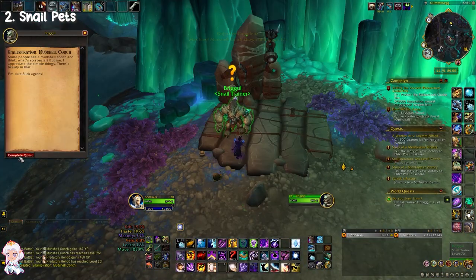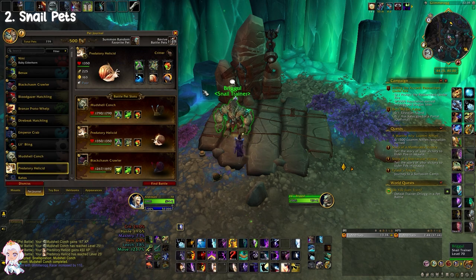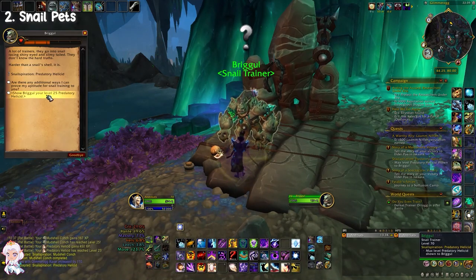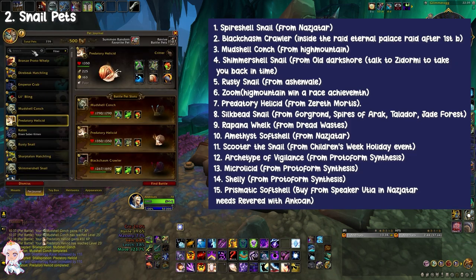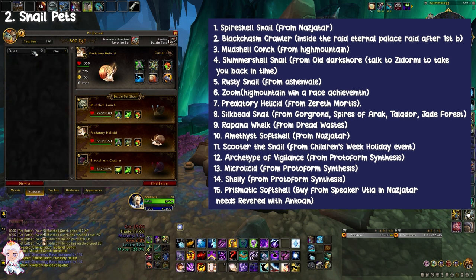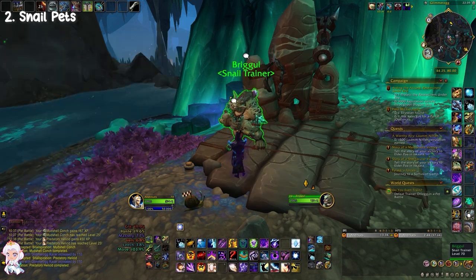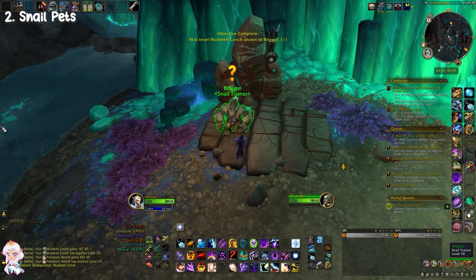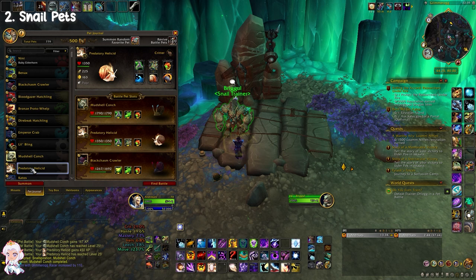The second way to earn Reputation is by showing Brigul max level Snail Pets. Upon summoning a level 25 Snail Pet, you will see a quest offered by Brigul — just click on it and select the dialog to show her the pet. She will reward you with 100 Reputation in return. There are 15 Snail Pets that can be shown to Brigul, and you can show each pet once, for a total of 1,500 Reputation. Don't forget that every Reputation buff counts, so make sure you pick up the Darkmoon Faire buff whenever it's up. If you save all the snails and show her with the Darkmoon Faire buff, you will get another 10 Reputation for each turn, meaning 153 Reputation per pet.